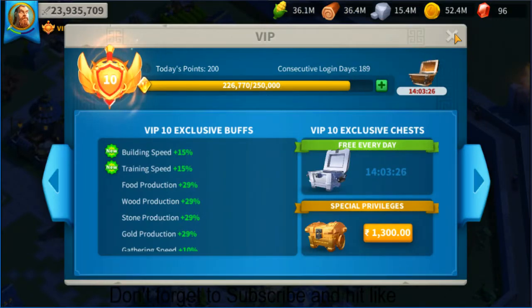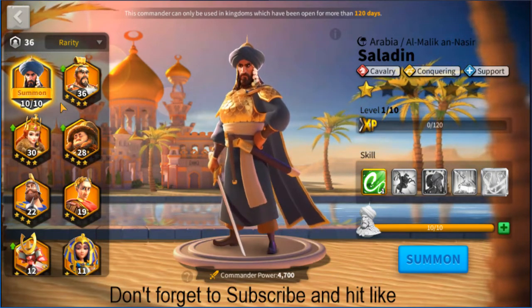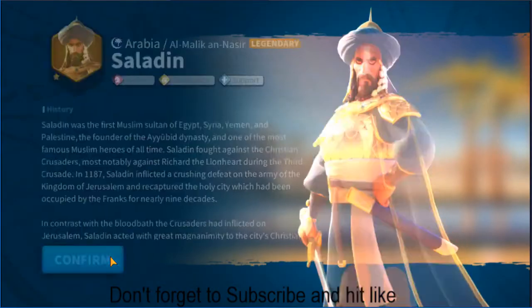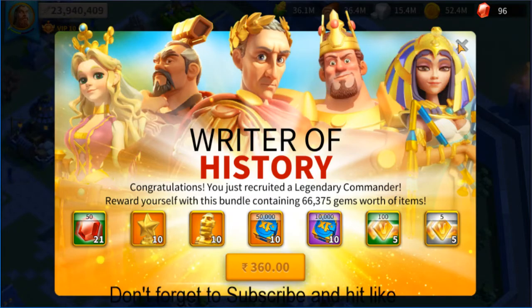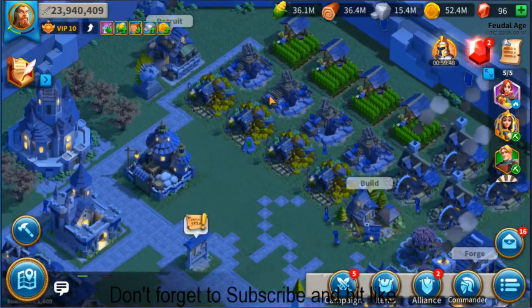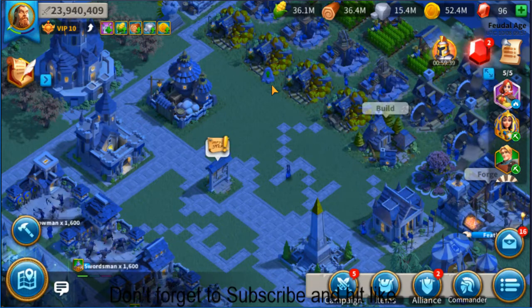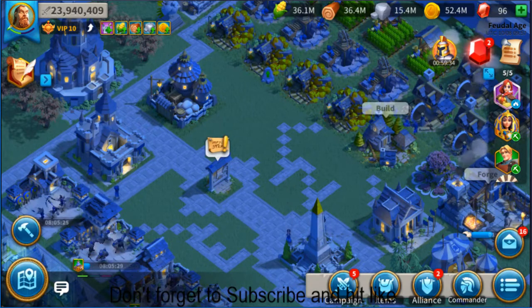I'm currently working on Genghis Khan on this account. I'm going to summon Saladin directly - and there he is! The 'Rider of History' is unlocked, although I'm not going to fully invest in him right now. That's it for today, guys. Do subscribe, hit the notification bell so you get all my upcoming videos. See you next time, bye!